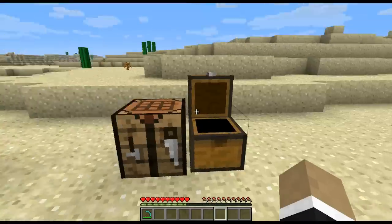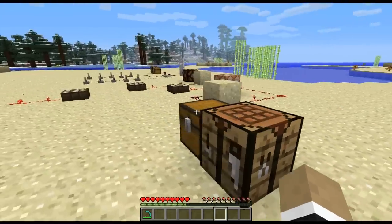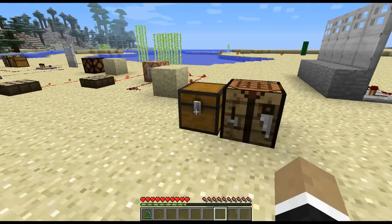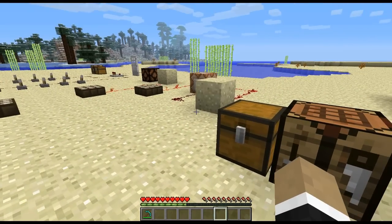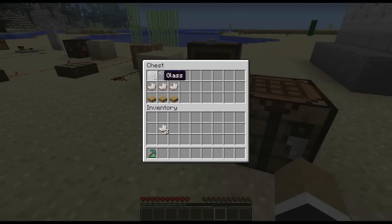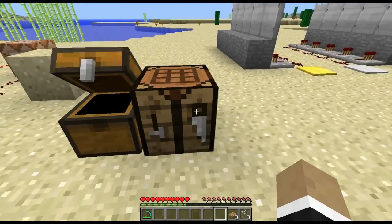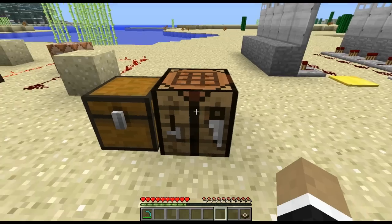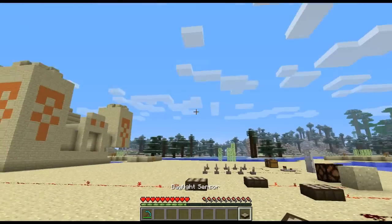Those are the two types of weighted pressure plates. The next block is the daylight detector — probably my favorite, especially for making these videos. The way it's crafted is in this arrangement using some nether quartz. I'll go ahead and make it quickly using the click-and-drag mechanic — it makes crafting so much easier — and there we go, we have a daylight sensor.